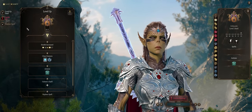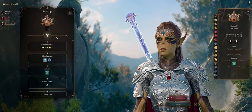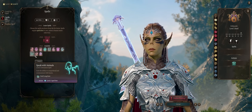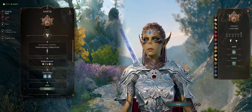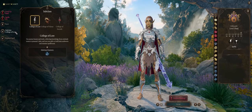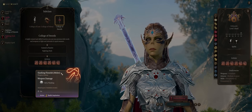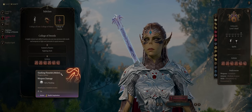For level 2 we still want Lae'zel to remain a Bard, because of all the nice bonuses yet to come — this is when you get Song of Rest for an extra short rest. Level 3 is huge because it's when we get to pick our Bard subclass, and of course we want College of Swords. All of the abilities here are extremely versatile — ideally you'll want to go with Slashing Flourish, to be able to hit two enemies at once whenever they are in range, with even extra damage.